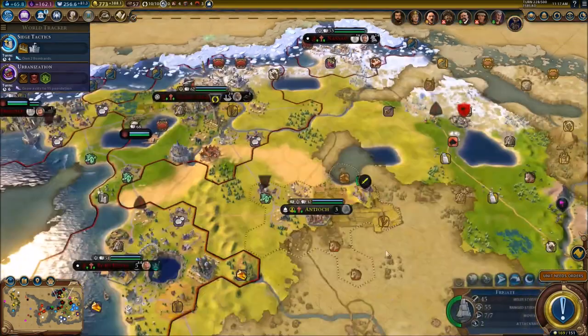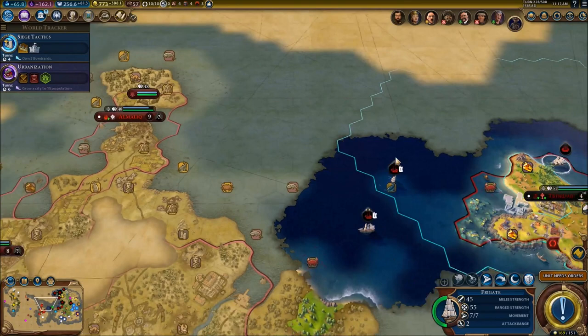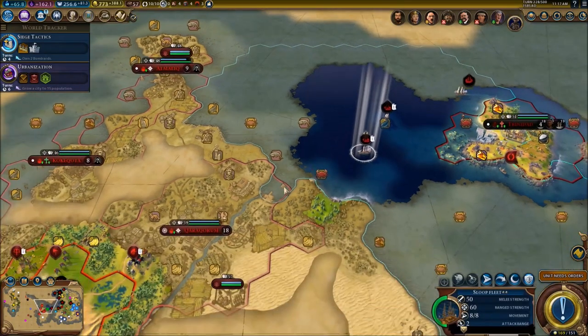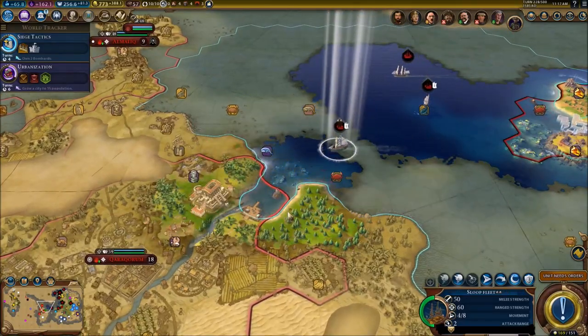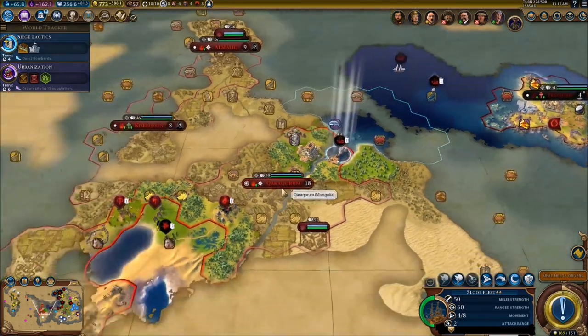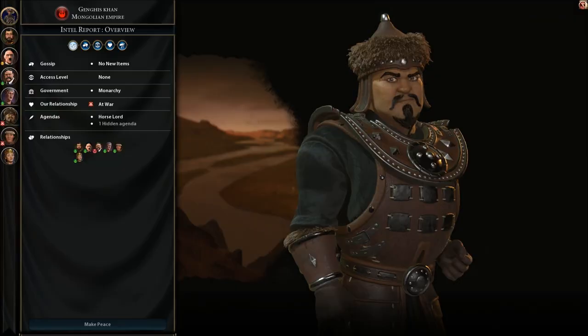There's nothing to protect my settler - that's not good. Shouldn't have done that, now I'm going to lose my settler for sure. Let's see if I can actually attack this city right here. Doesn't look like I can attack the city - I'm not close enough.